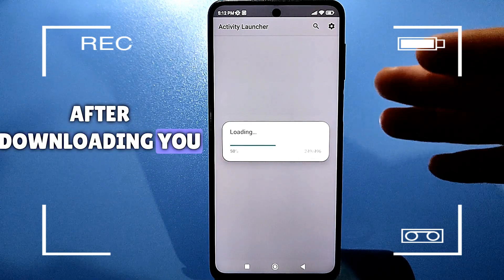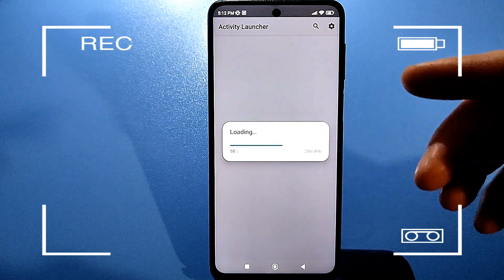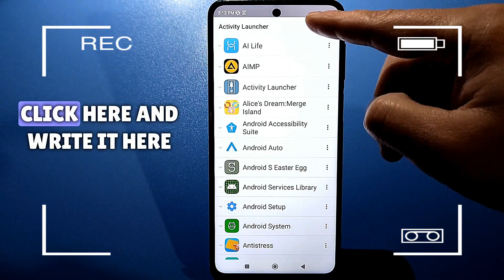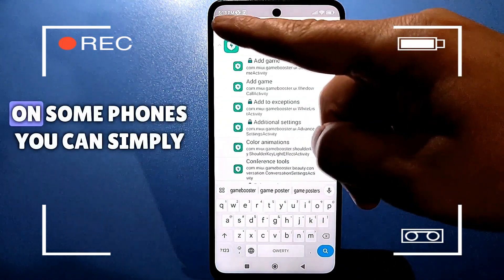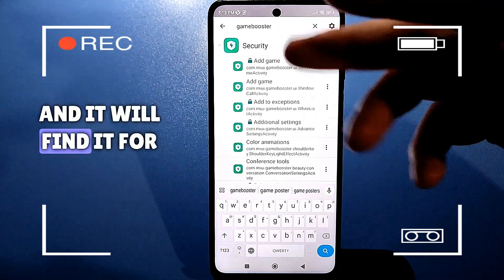After downloading, you don't need to do anything — we just need to use the search function. Click here and type this word: Game Booster. On some phones, you can simply write Acceleration and it will find it for you.